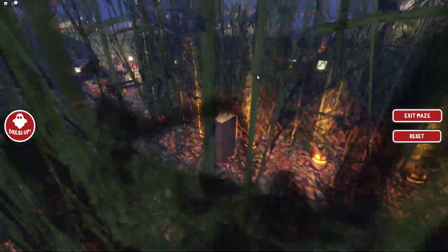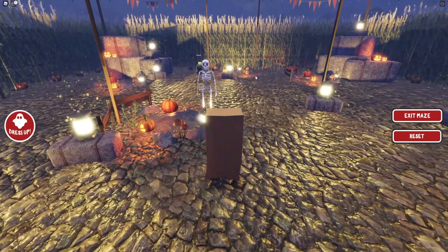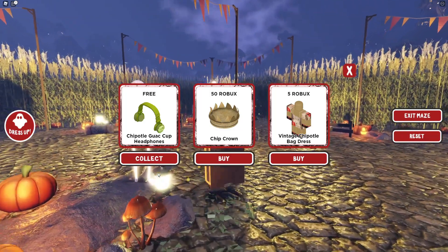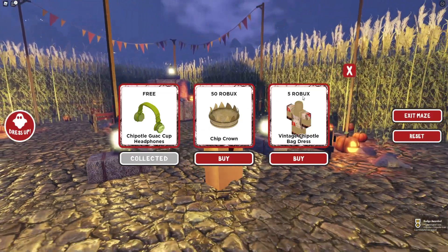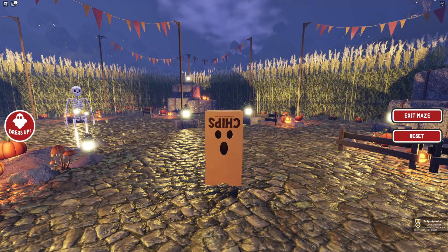Now all we need to do is — never mind, just in here — we will now go into the center of the maze. And here we go guys, we can now get today's free item. We're going to go ahead and talk to the skeleton man again. We've made it to the center of the maze! As you guys can see here, you can now get the Chipotle Guac Cup Headphones. Going to collect that — and yeah guys, that's how you can go ahead and get today's free item.